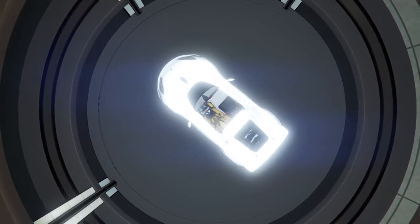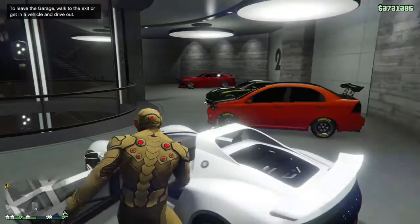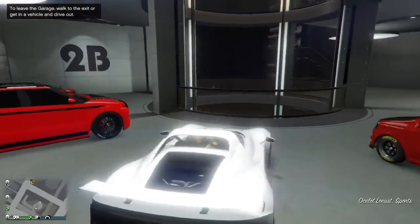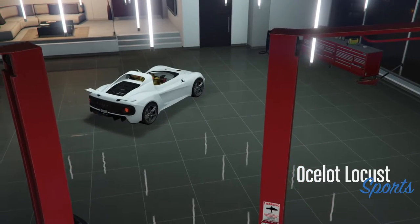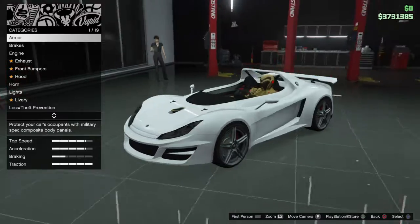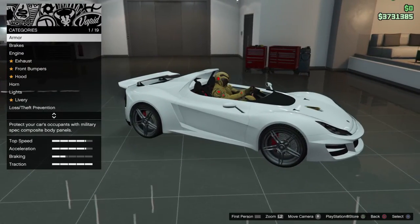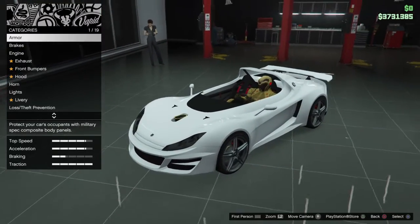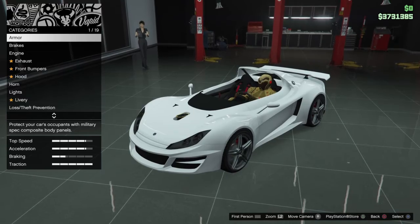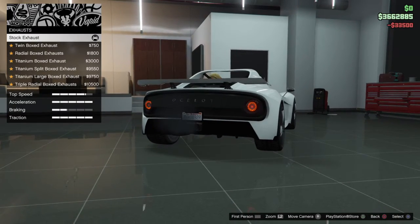Passed garage 2A and 2B. Press right on the D-pad to modify it. You can see there it's in the sports class — it's a nice looking car, really nice looking car.